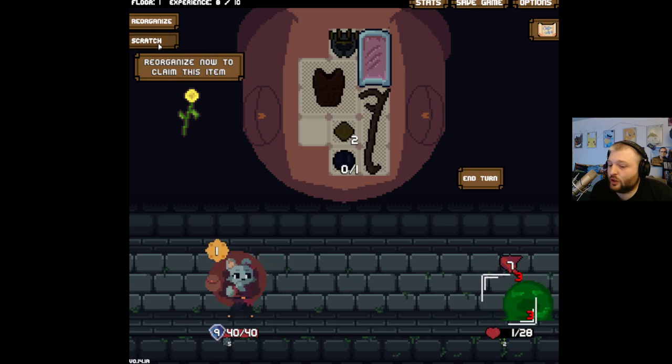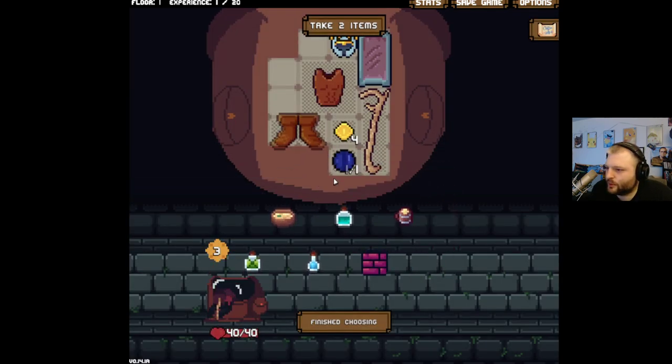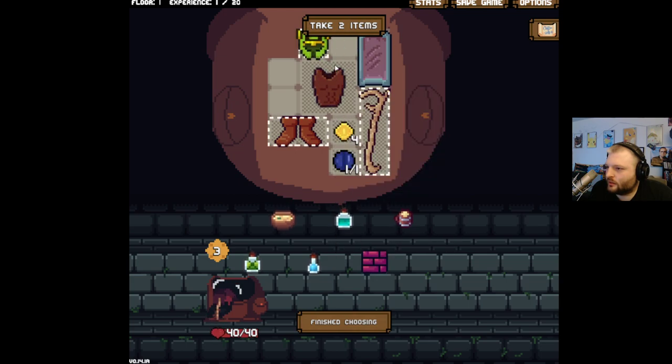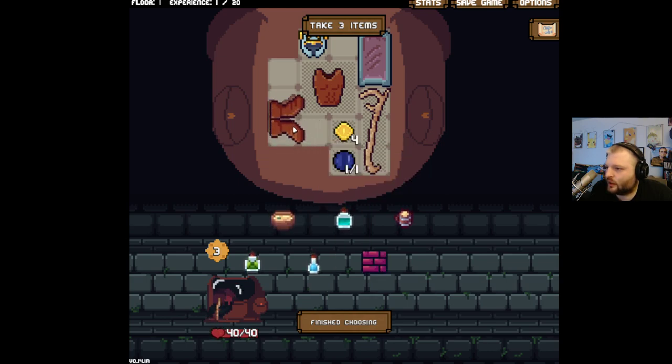He's only healing for three. Oh right — we get thorns! We have thorns. We're not stupid. So we want to go here. I think I want to go like this — boots. This gives me five block because there are three above it. What if we go here like this?